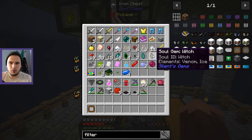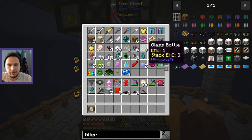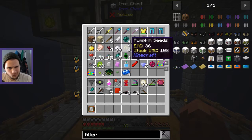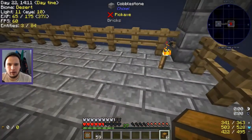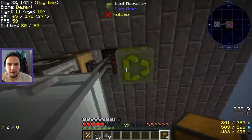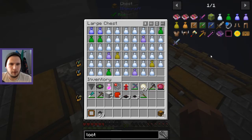We have soul gems - what do we do with soul gems? Does anybody know? I don't think we can do anything with soul gems. Loot bags would be the best, right? Is EMC better or are loot bags better? I kind of like loot bags. Is there a loot bag opener? There is - we already looked this up, I'm an idiot.